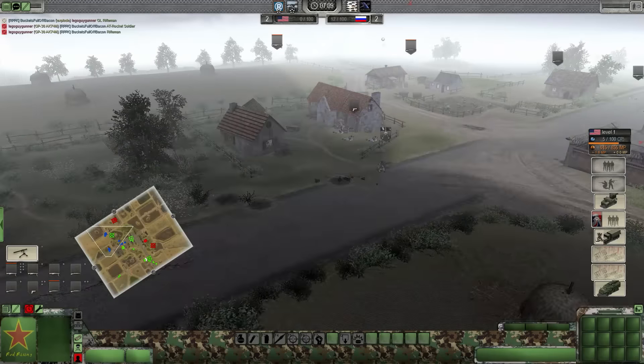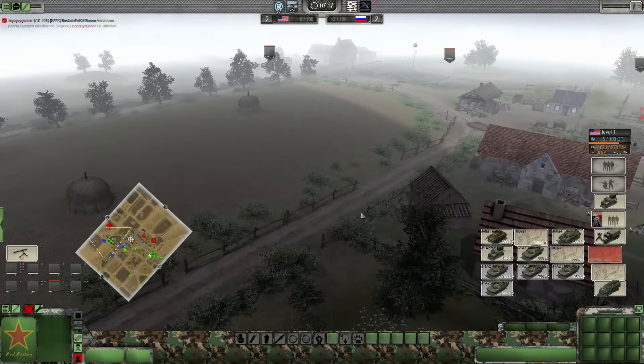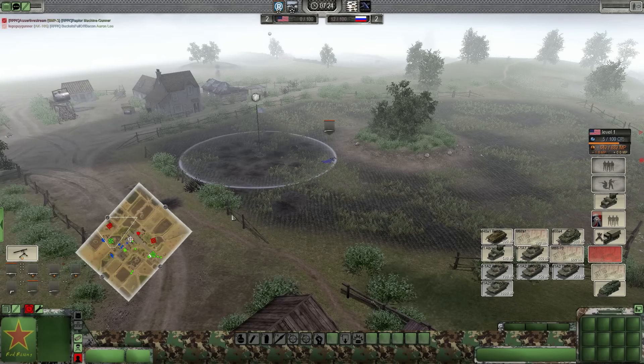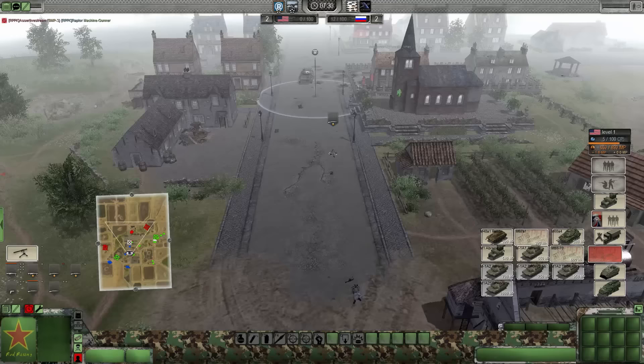We've got a line of sight on that BTR. I'm going to have to call out something big to take that son of a bitch down. I have an ATGM team moving up - hopefully it can do something. We also have access to the SCP Abrams, which I hope to call out very soon - the Big Beautiful, as I like to call it. Hull damaged on the BMP-3 rolling back into position.